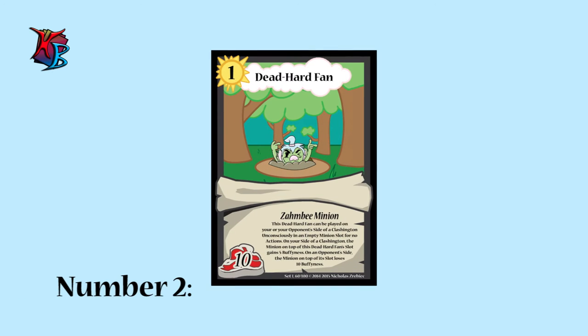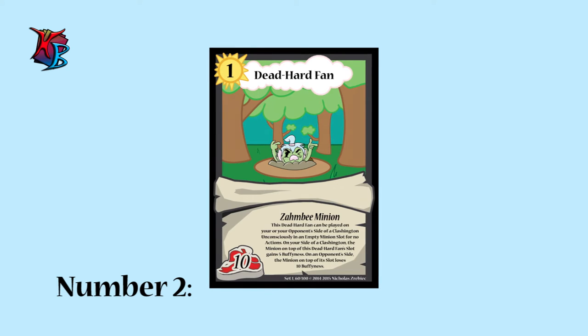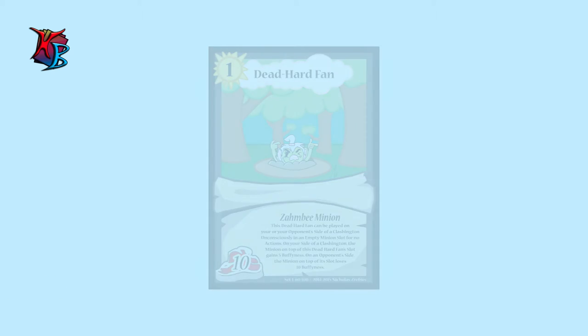At number 2, we have Dead Hard Fan. Although it is another zombie, Dead Hard Fan works a little differently. It can be played unconsciously on either your or your opponent's side of a Clashington. When this happens, it is capable of buffing your minions or debuffing your opponent's minions.